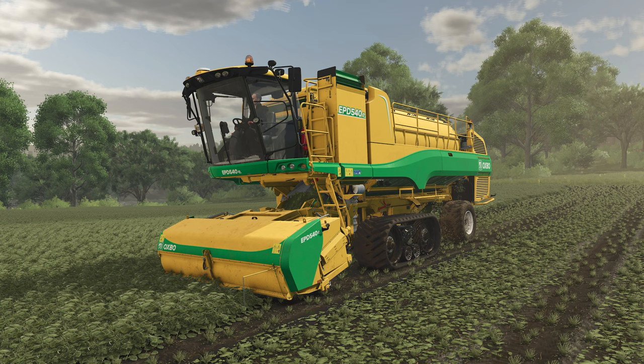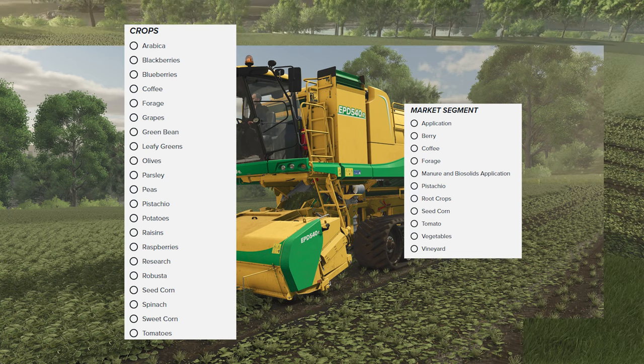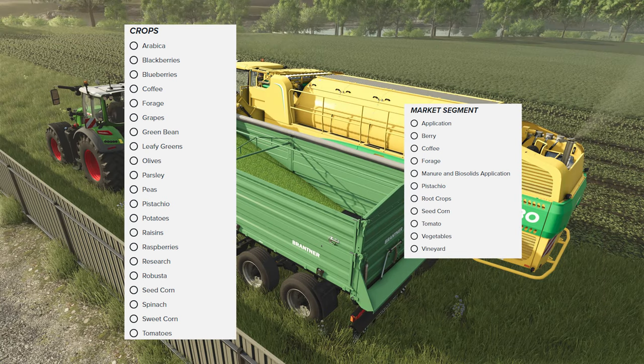On the Oxmo website I count 20 different crops listed and 11 different market segments for products that they produce. From application tools like sprayers, spreaders, to coffee, forage, nuts, root crops, veggies, and vineyards.